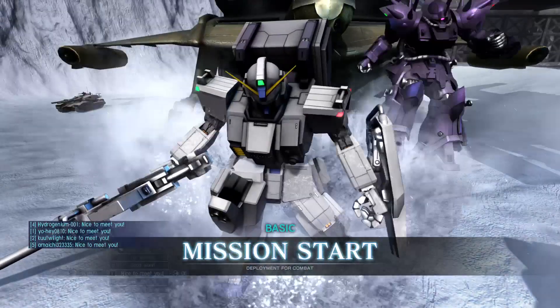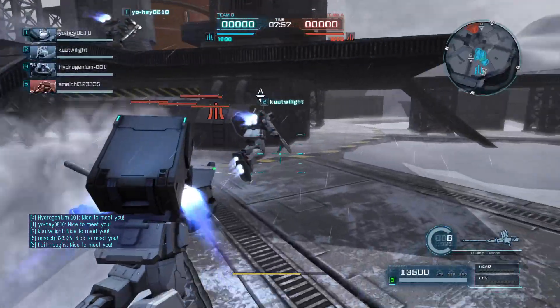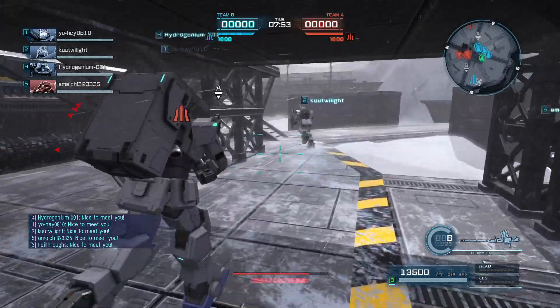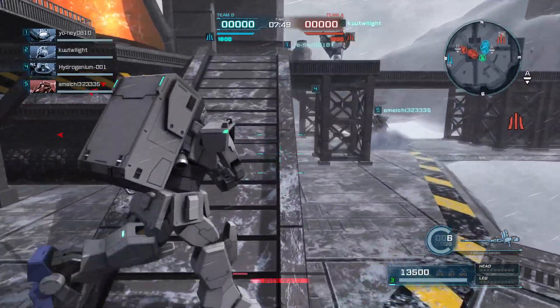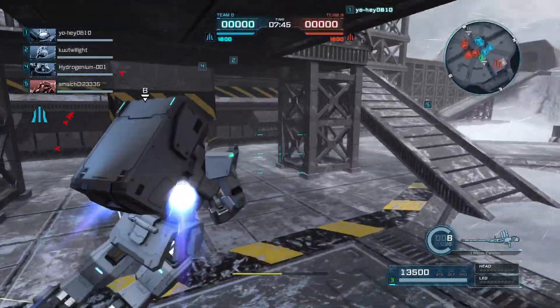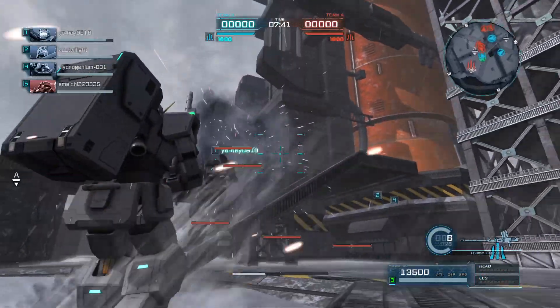Hey everybody, it's Rob from Flailthroughs. This is Gundam Battle Operation 2, and this is a request from Daschle who wanted the Gundam ground-type weapons rack. So that's what we've got here. I put it in G3 colors, mainly because I felt like it. Daschle didn't have any specific color requests, at least not that I saw.